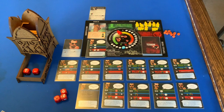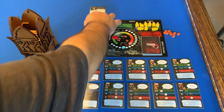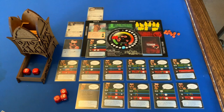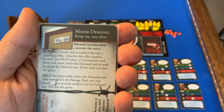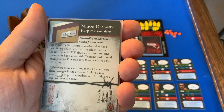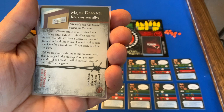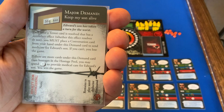We'll concede that demand and pull Edward's other cards. The new major demand revealed is Keep My Son Alive: Edward's son has taken a turn for the worst. Each time a terror card with a secondary effect is resolved, you must place a conversation card from your hand under this demand card to send medicine. If you can't, you lose. If there are more cards under this demand than hostages in the pool, you may spend seven communication points to provide medical care and win the game.